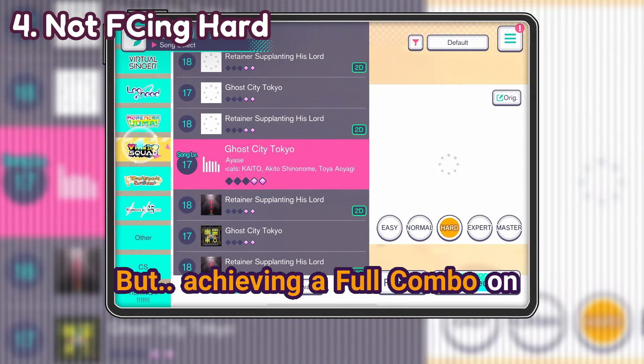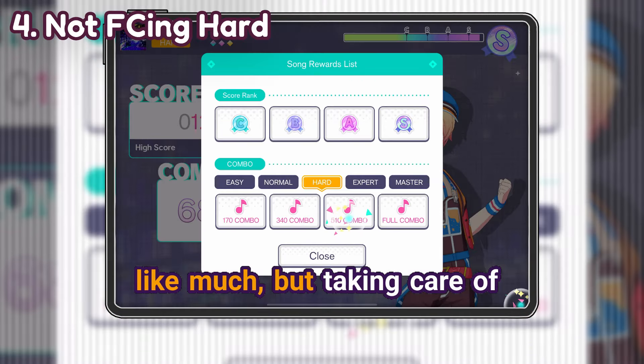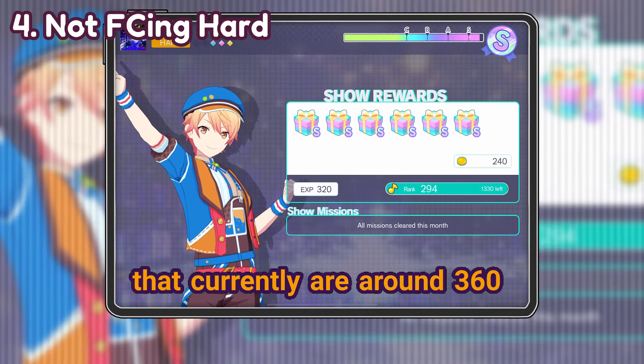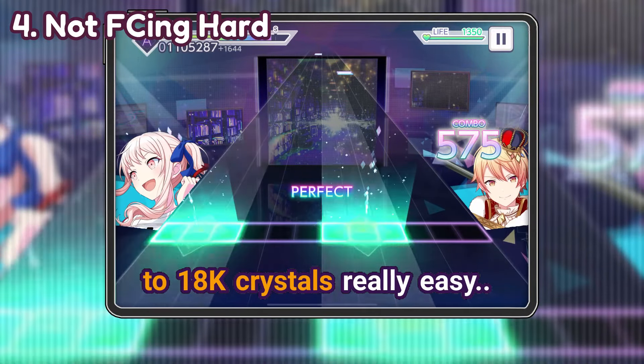Achieving a full combo on Hard rewards you with 50 crystals, which doesn't seem like much, but taking into account that there are currently around 360 songs, that means you could get up to 18,000 crystals really easy.